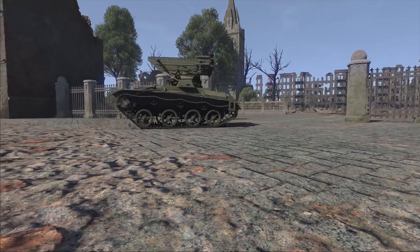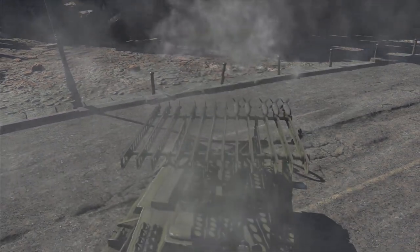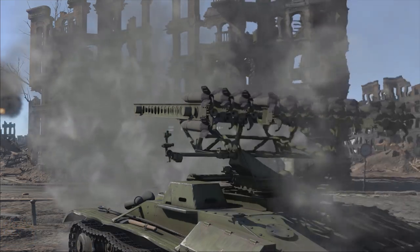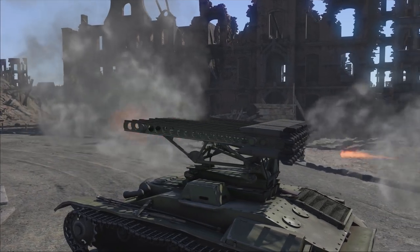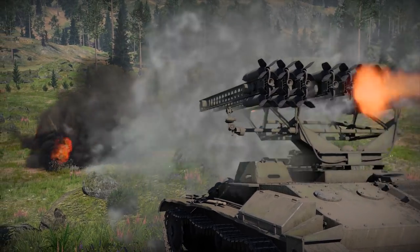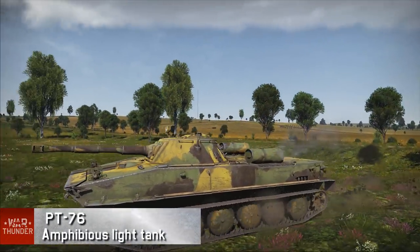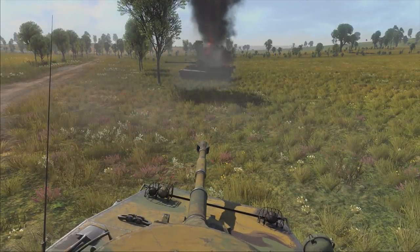The number of explosions on War Thunder's battlefields will grow even bigger. The USSR isn't about to lag behind either — the Soviet BM-8-24, the legendary Katyusha self-propelled rocket launcher system mounted on a compact T-60 chassis, carries 24 82mm rockets. Another new vehicle in the Soviet tank line is the PT-76, the first amphibious tank in the game, whose powerful HEAT shell can send any opponent back to the hangar.